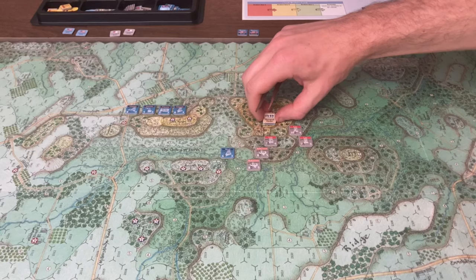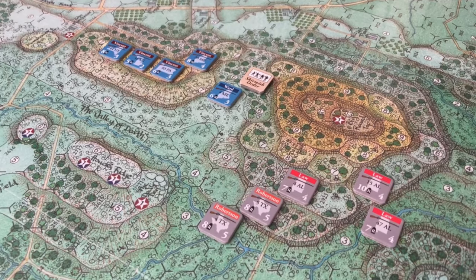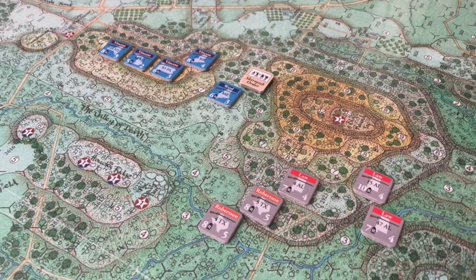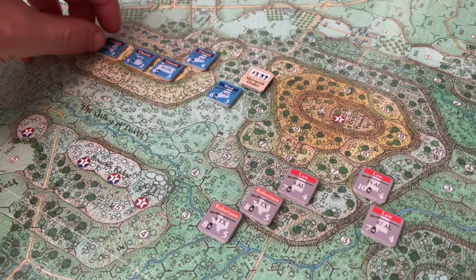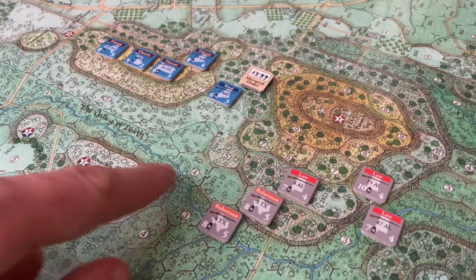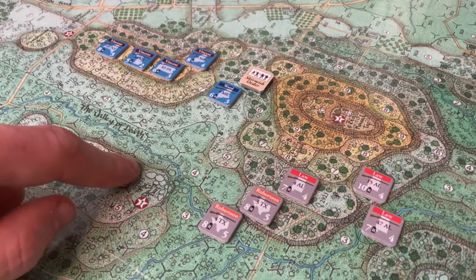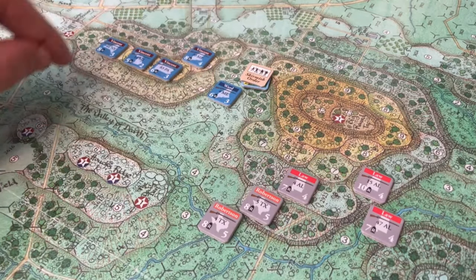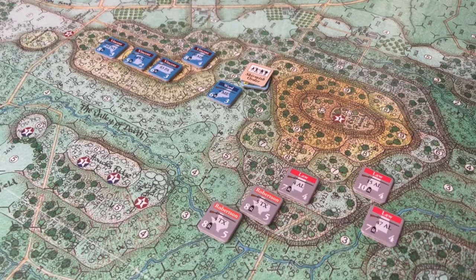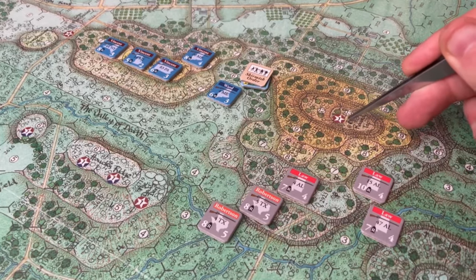We'll go ahead and do a playthrough, and we'll start pulling some chits. Starting on the 4:20 PM turn, Vincent's Brigade moved up behind Little Round Top and assumed defensive positions. There was a little bit of a firefight between the 4th Maine and the 4th Texas, but then the rest of Ward's Brigade was able to pull back closer to Little Round Top, essentially ceding control of Big Round Top to the Confederates.